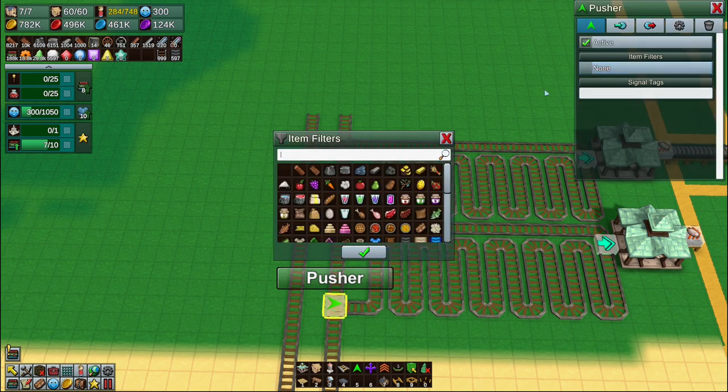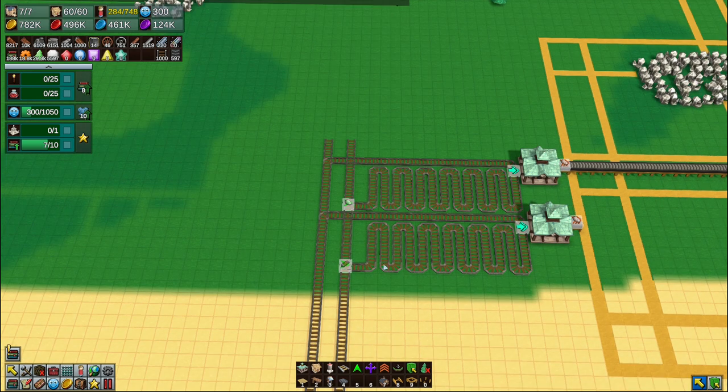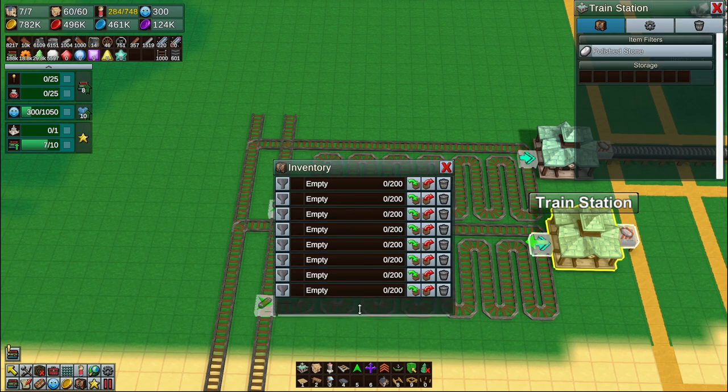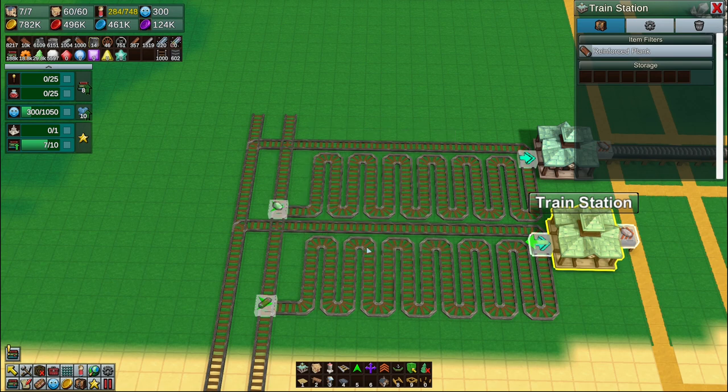Double-click — nope. Double-click. That's weird. Oh — double-click does work. I thought it did. Double-click opens the inventory of buildings. I thought so — I thought I was going mad.